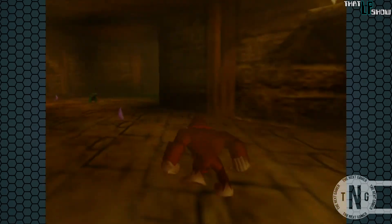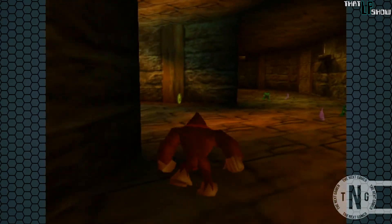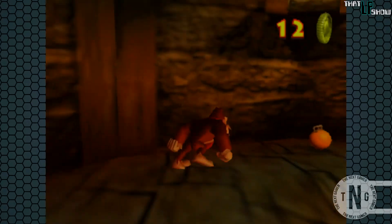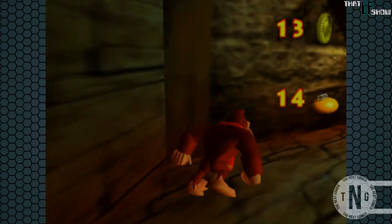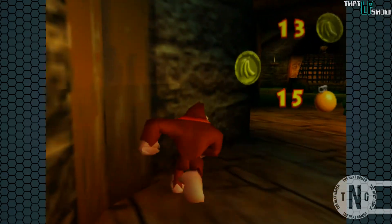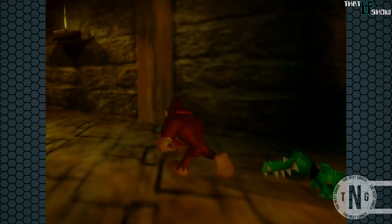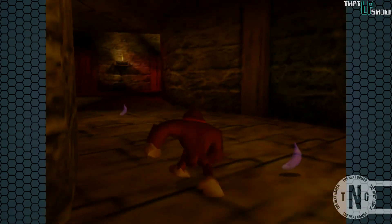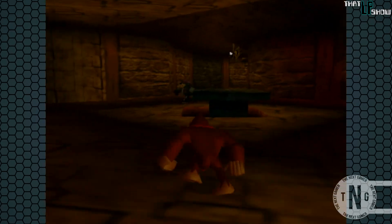But first, we're going to visit Cranky Kong because he's a lonely old man who needs the company. He does have another ability for DK. I could have taken the number three teleporter to go straight to him, but if we take the long path, Donkey Kong has a few yellow coins that aren't too far off the beaten path, so why not just go after them?